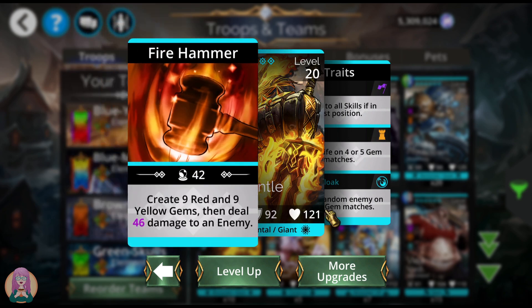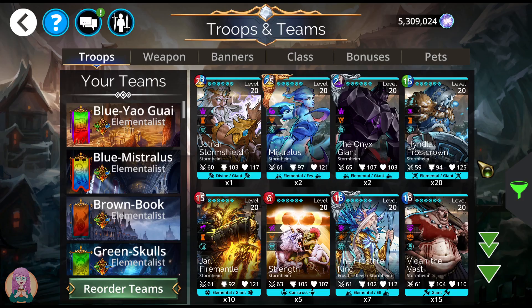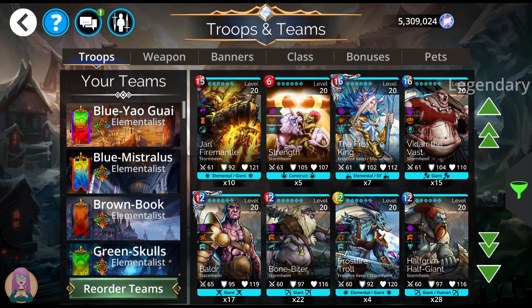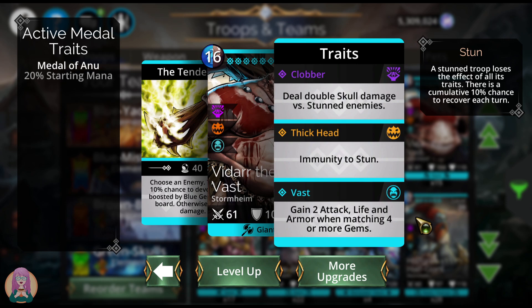Yarl Fire Mantle creates nine red and nine yellow gems, then deals 46 damage to an enemy. He burns a random enemy on four-plus gem matches. He's okay — if you use him with something that does extra damage with fire, that helps. Strength you cannot get because it's only in the vault, and the Frostfire King is only from Frostfire Keep. Vidar the Vast can be very useful. He's not a consistent devourer, but the more blue you have on the board, the more likely he is to devour — there's a 10% flat chance plus an extra 4% for each blue gem on the board. He also gains attack, life, and armor when matching four-plus gems and is immune to stun, and he does double skull damage versus stunned enemies.